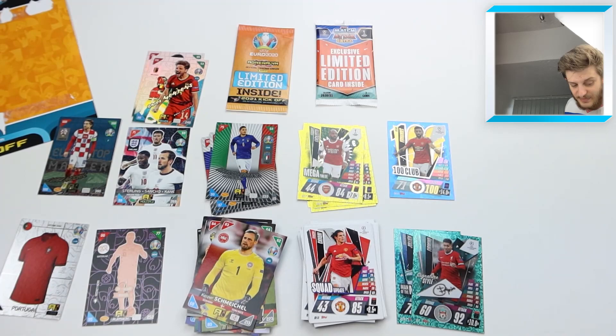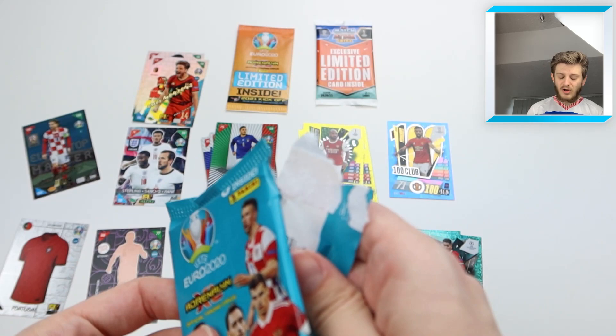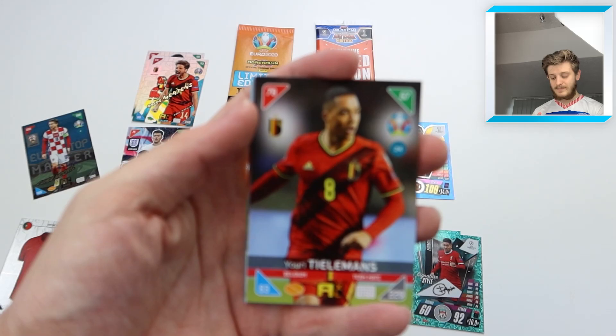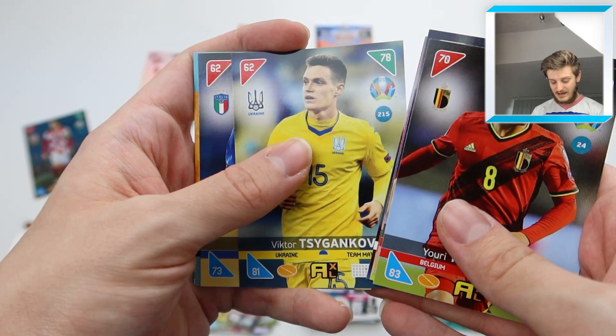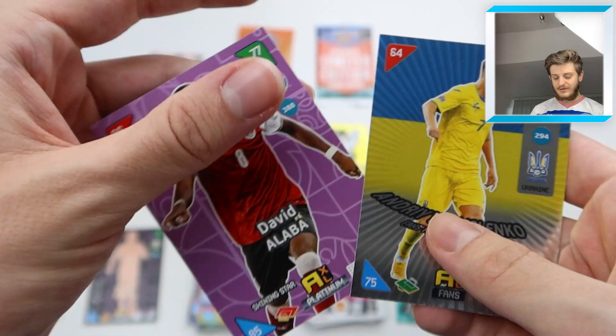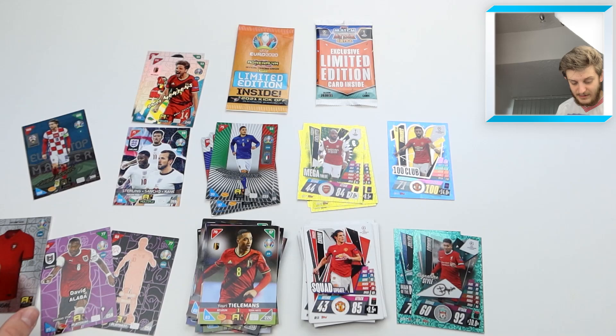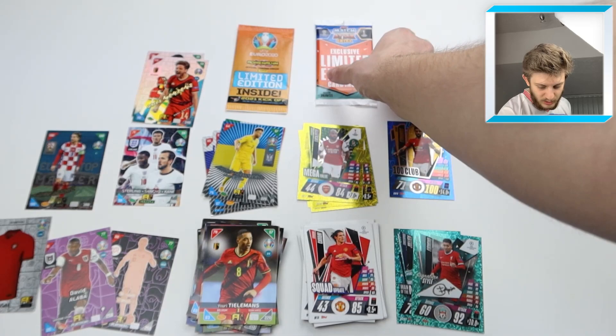Another Gold Machine — Dries Mertens again — and a Fans' Favourite in that same pack. In the final Euro pack: Tielemans, Szalai, Kufal, Trippier, Genkov, and Ciro Immobile as base cards. Then a Malinovsky Fans' Favourite for Ukraine, and another glow-in-the-dark card — a Shining Star variant of David Alaba for Austria. That Luka Modric Euro Top Master pull is absolutely fantastic.